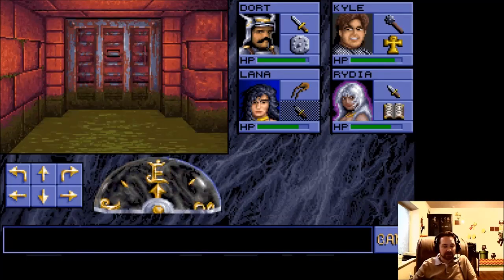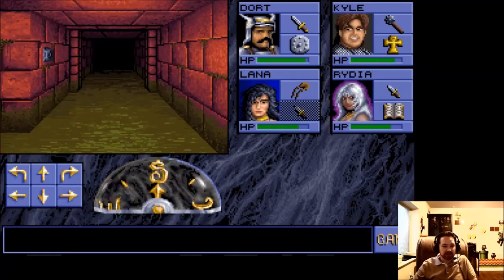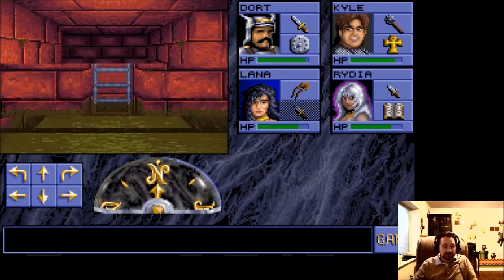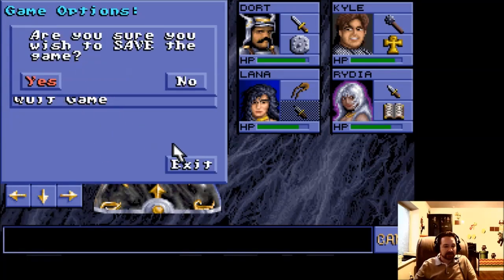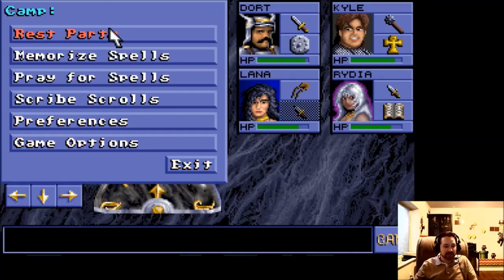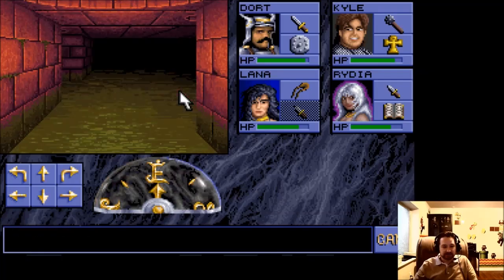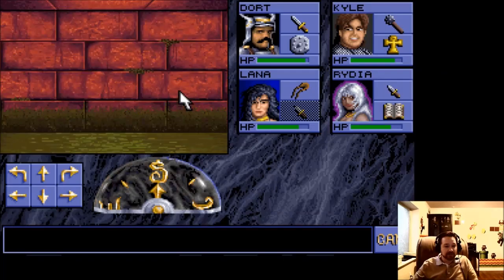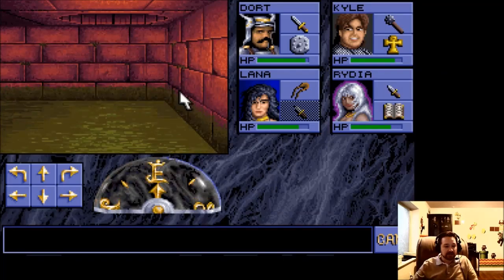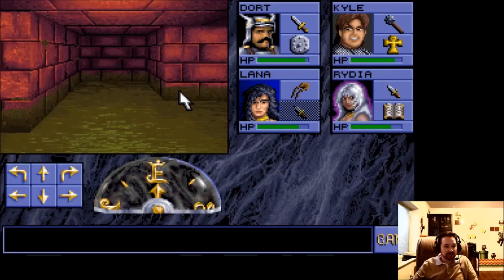We still have one area we can go to — that's the floor below. So let's head down there and see if there's some clues. Good place to save first, though. Let's save before we go deeper down. And there's that hole we fell down earlier — that's where we found a potion.